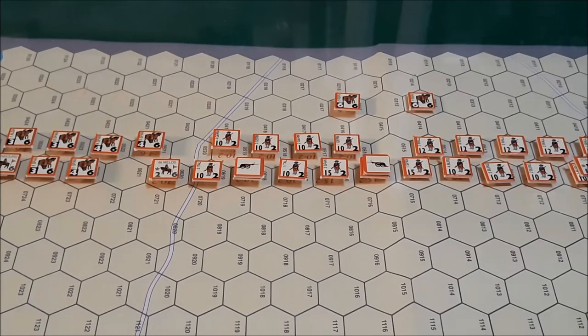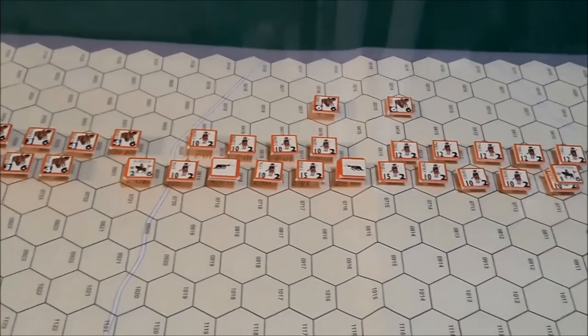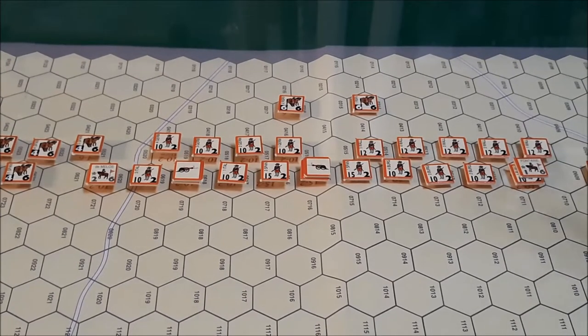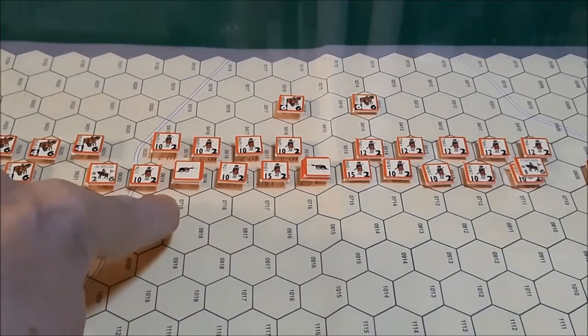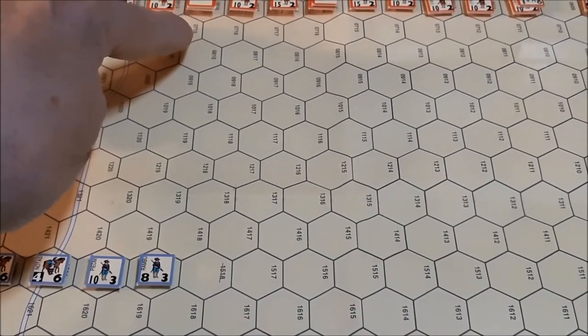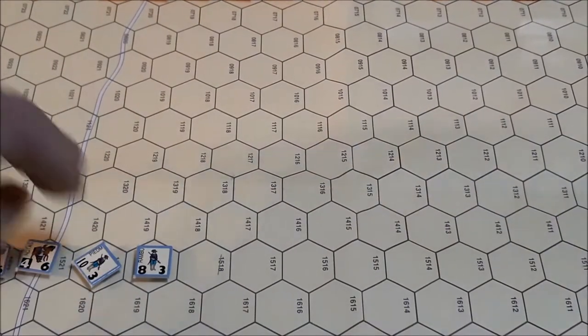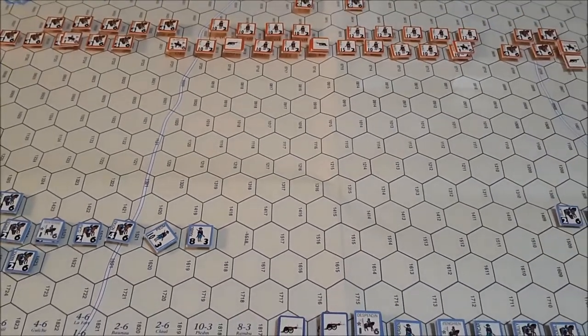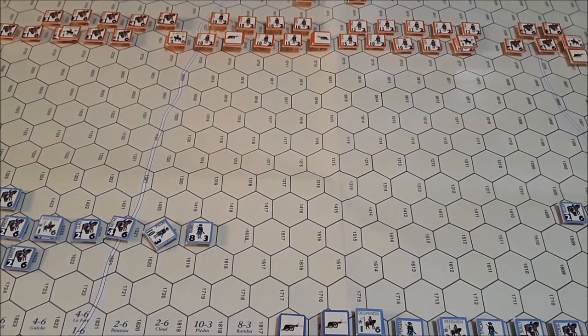Back with the Spanish player turn of the first game turn. He has three artillery units. First is the disruption removal phase — there are no disrupted units, so we go to the artillery phase. Starting with the first unit over here, we target this unit. It's greater than six hexes away, so we require a die roll. There are no modifiers for artillery fire. We roll a four — no effect.